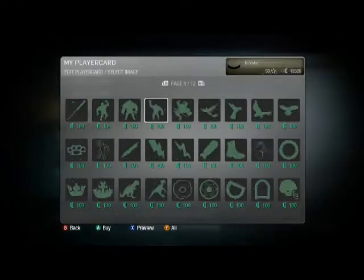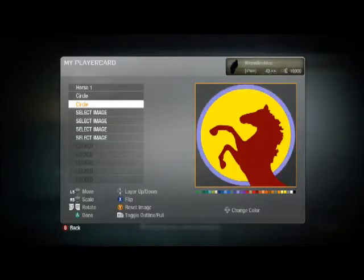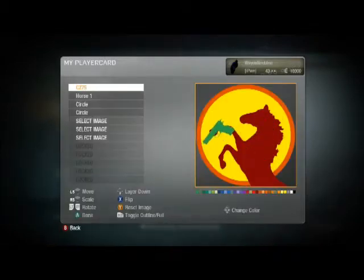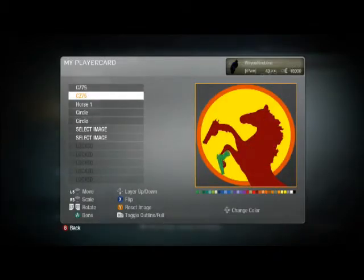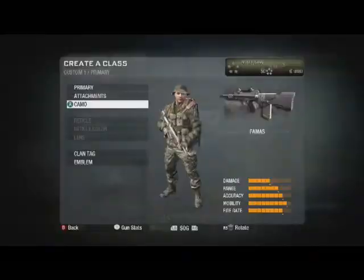The emblem editor can be as simple or as complex as you want to make it. A player might choose just one icon that they like to represent them, and that keeps it very simple. But for somebody who's got particular creative or artistic skills, they can create some pretty advanced-looking images. It doesn't have any boundaries — it's completely limitless, the kind of ideas that you can come up with for creating your own online identity. Let's take a look.